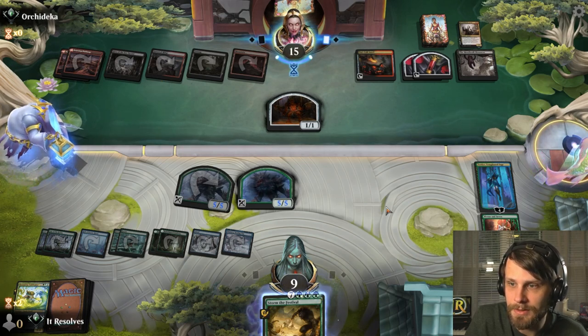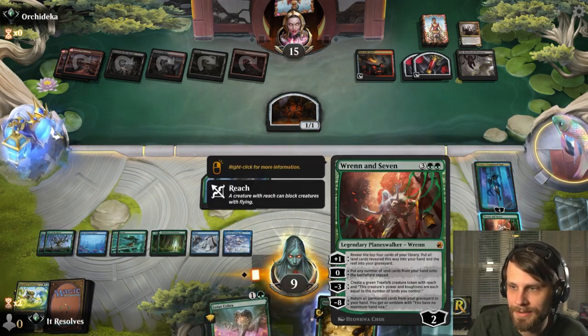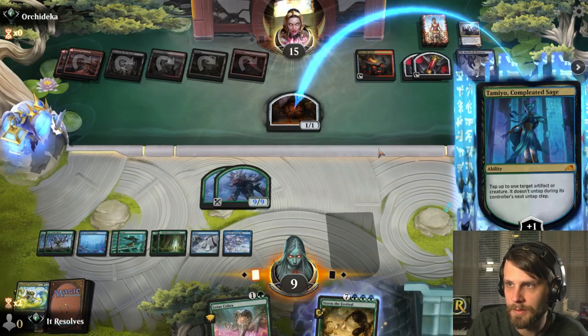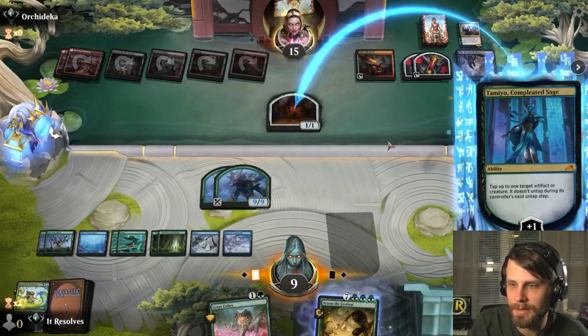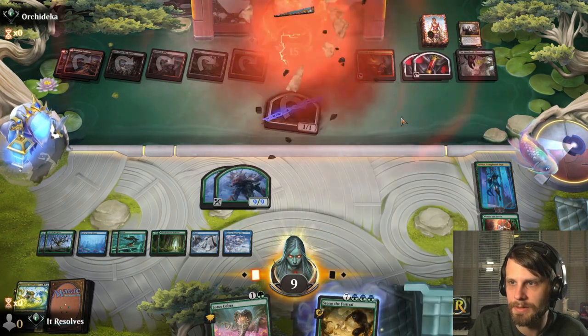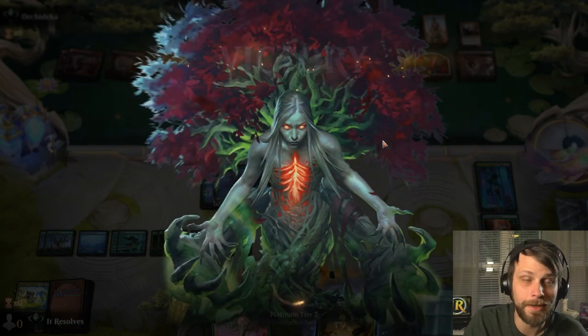We draw a land, we can Storm. Unless they Hive of the Eye Tyrant — I'm really surprised they haven't done that at this point, just to get that Storm the Festival out of there. We're gonna Meat Hook for four. That's pretty good considering they're draining our life pretty quickly here. But we still have 9/9. We just tap this — they can sac it in response, but they didn't. Anyway, hey, we won!